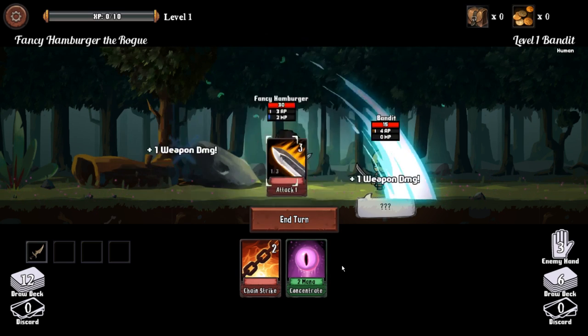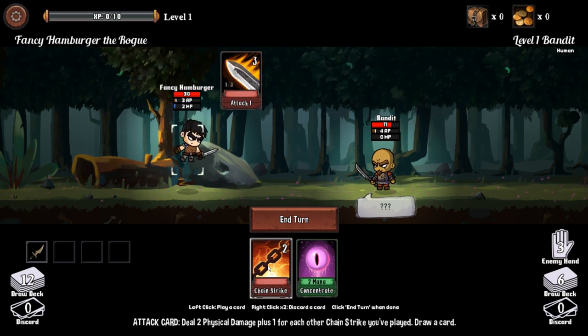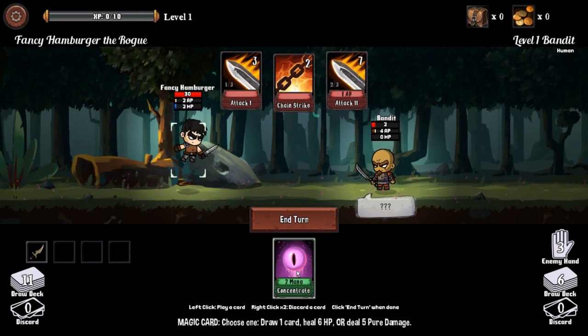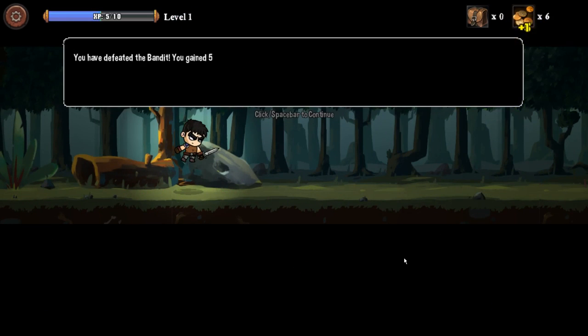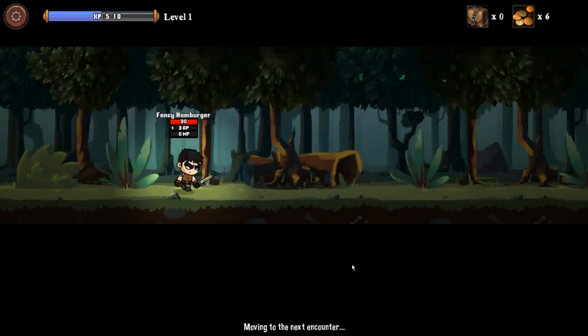Attack! Deal seven physical damage to the enemy — I'm just gonna keep doing that. Choose one: draw a card, heal six HP, or deal five pure damage. Five pure damage — perfect. That went pretty well. Five experience and six coins. Easy.